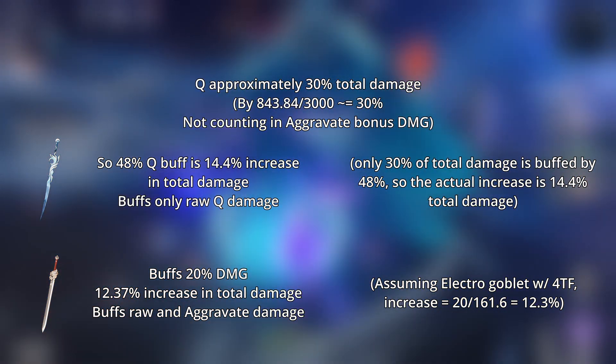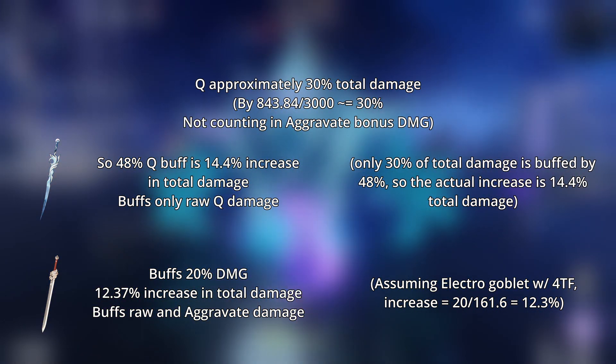However, the passive of R1 Lion's Roar on Keqing is a 12.3% increase, and Lion's Roar's passive also applies to aggravate bonus damage. This shows that these two weapons are very close, although hugely depending on attack stats on your artifacts.